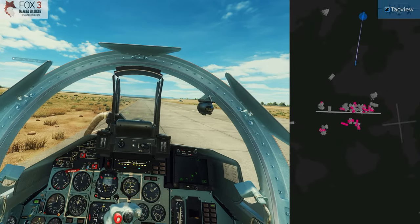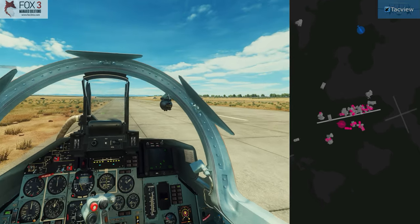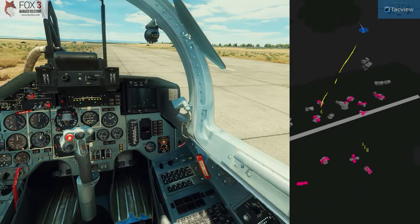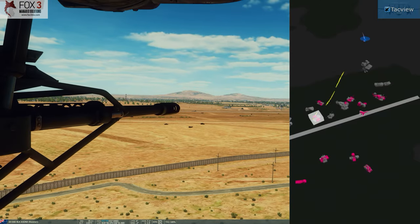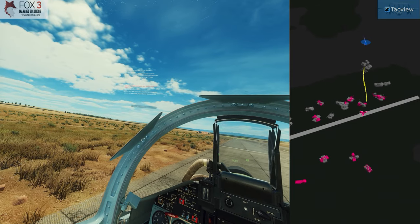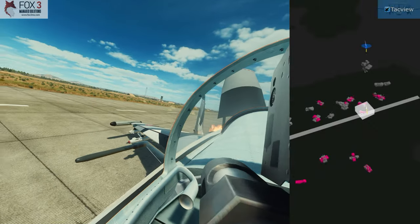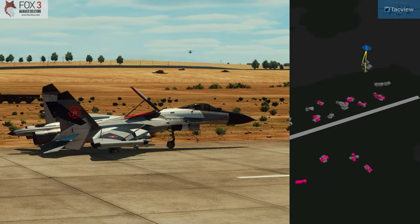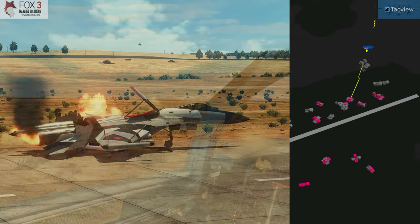If you use SRS, you can talk to a GCI if there's a live GCI. But I did not see that Apache come in and point right at me. I'm busy rearming, refueling, talking to my buddies on Discord. Meanwhile, the Apache is taking out a few tanks and his 30mm cannon turns towards yours truly. This was very surprising — I jumped up in my seat. I promised you that the only thing that can kill a flanker is an Apache.